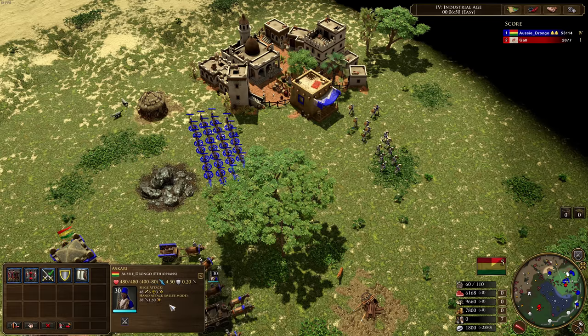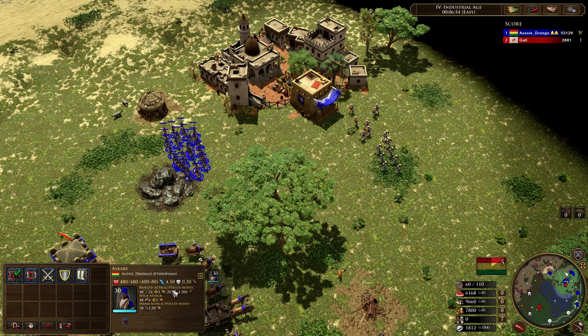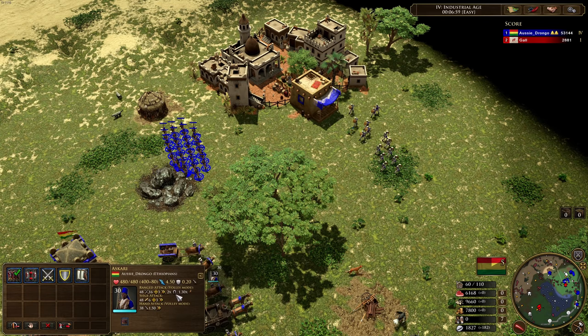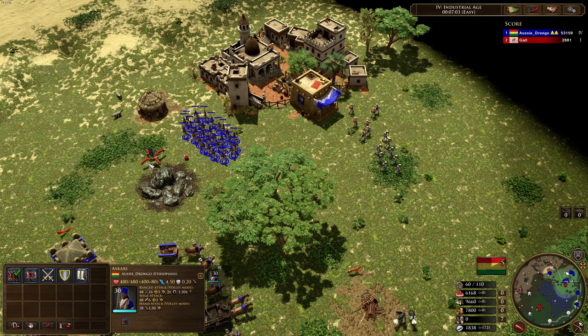They basically work as a Karolian would, having that ranged bonus against cavalry at range. Keep in mind, that is all cavalry — not just hand cavalry, that is light range cavalry as well. So they kind of work as a skirmisher. Really, really strong unit, 4.5 movement speed.